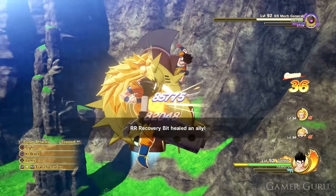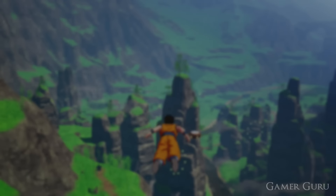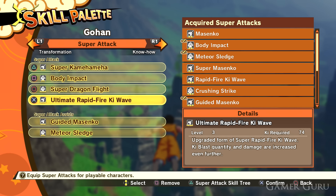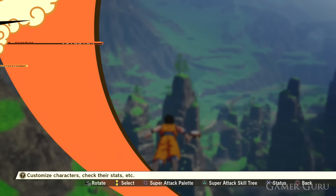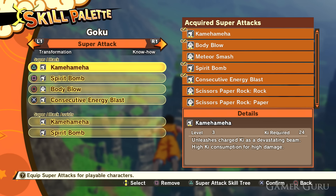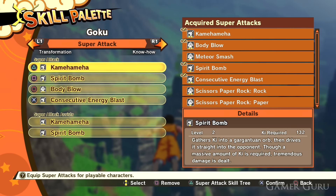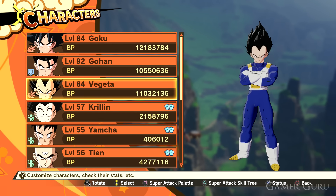Quick side note: make sure with all of your characters you put the same type of attacks on the same shortcut button. For example, stuff like the Kamehameha wave, Masenko, or the Galick Gun — I have all of those on triangle because they're all beam attacks. My melee super attacks across all characters I have on circle, and the tracking multiple ki blast ones I have on X. That way all of my characters have similar attacks on the same button, so it's more intuitive whichever character I'm using.